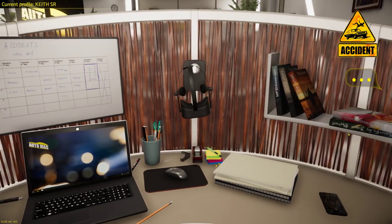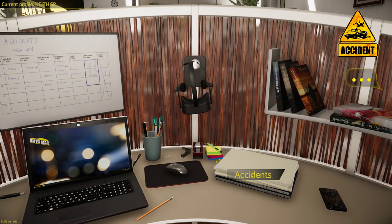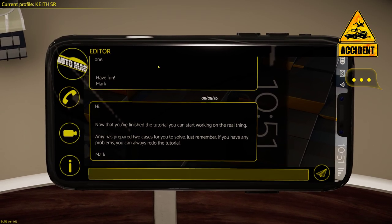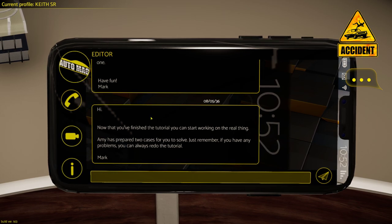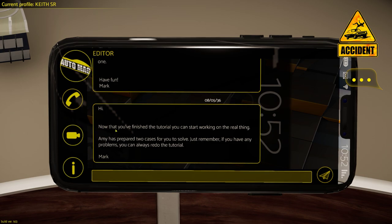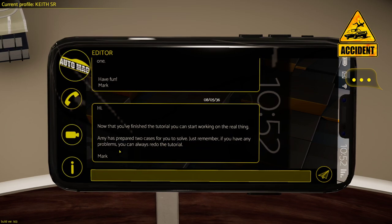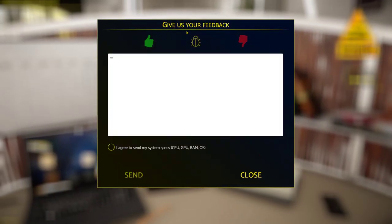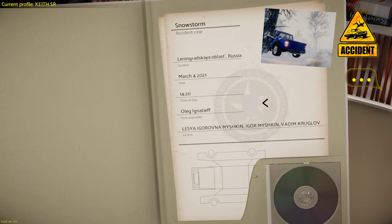The next thing you can click on is Accidents — this is where you go into the virtual reality of all the accident scenarios — and your messages. This was the first message I received when I first opened this game: 'Now that you've finished the tutorial, you can start working on the real thing. Amy has prepared two cases for you to solve. If you have any problems, you can always redo the tutorial.' Let's get into the accident reports.